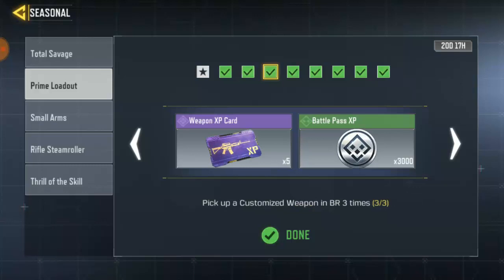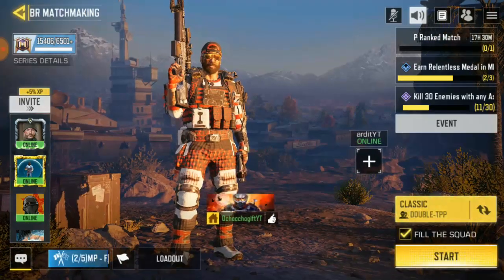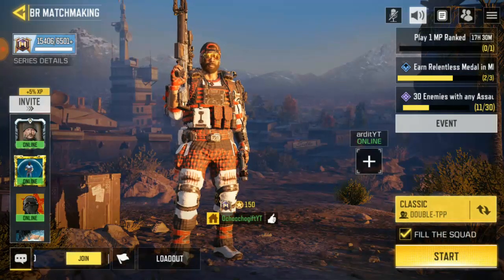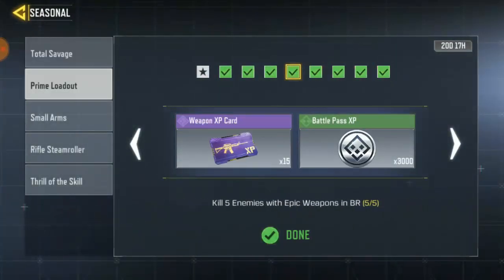The next task says pick up a customized weapon 3 times in Baturaya. If you're playing Nomad Baturaya it would be hard to go to different airdrops, so for the easy route you can play Akatras and pick up your loadout. There's always an airdrop every time in Akatras — best idea is to play Akatras. There's no time to waste; just go to your loadout drop and get your loadout 3 times from airdrop.